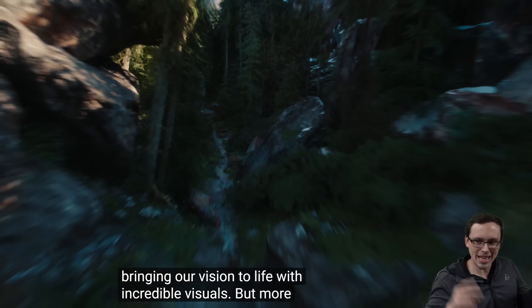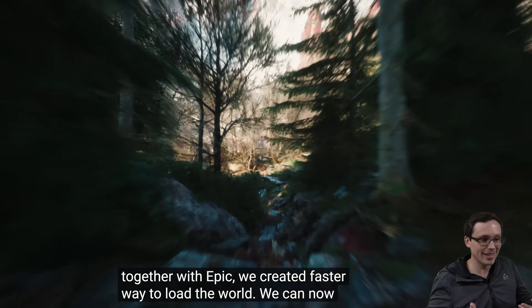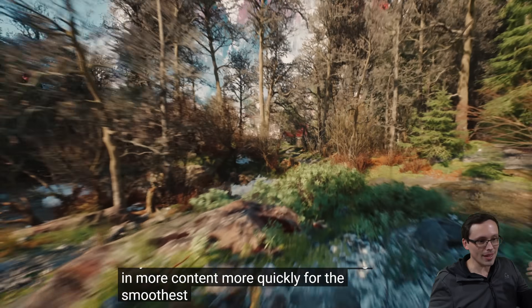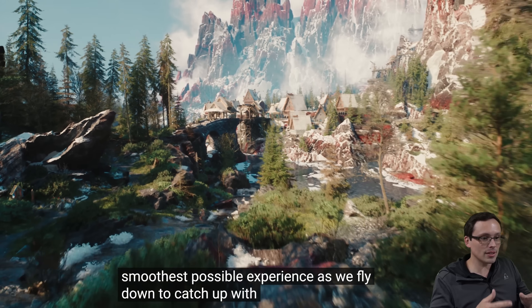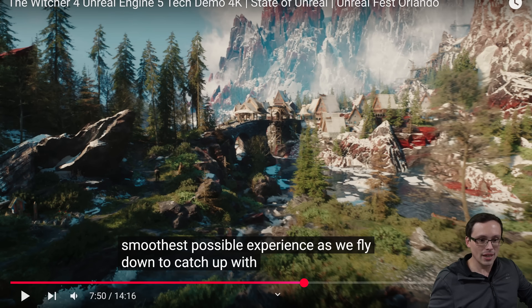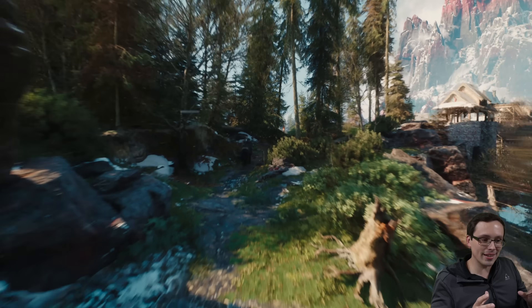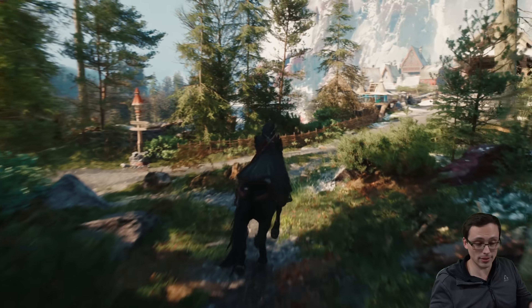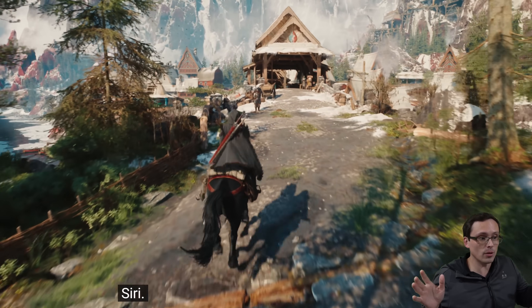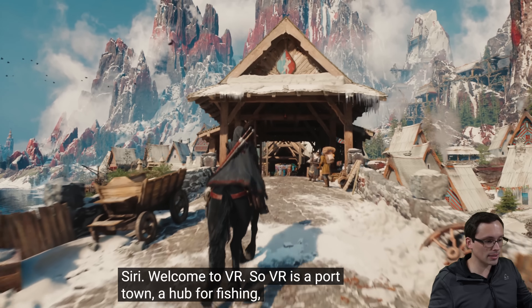A lot of these camera pans are very scripted. While technically this is referred to as gameplay and parts of it are being controlled in real time, that's just something to keep in mind. As the camera pans along, I'm seeing signs of upscaling artifacting as things are in motion. I'm pretty sure this is running internally at a fairly low resolution in order to hit the 60fps target on the base PS5. It doesn't end up looking bad, but there are definitely compromises being made to hit this.